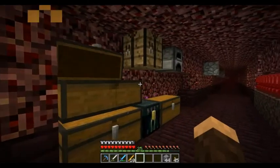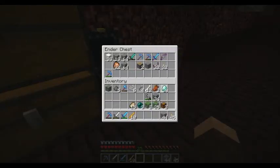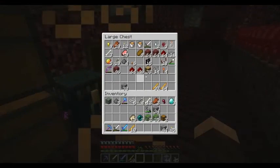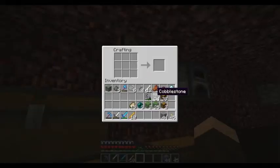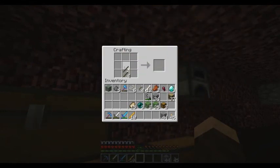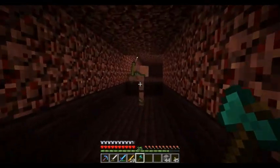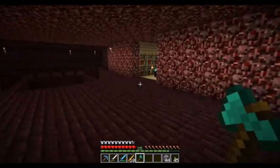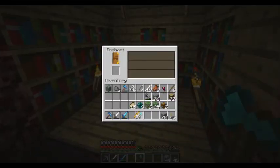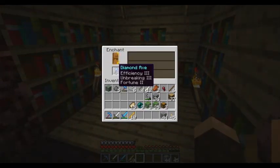What do we have here? Iron shovel. So Power 2 — alright. Let's do an axe I guess. Oh, there's my oak wood, I was looking for that while I was building. Let's do an axe — I just want some efficiency or unbreaking, or both, preferably both. Efficiency, unbreaking, and fortune — that's awesome. That's a good level to enchant.